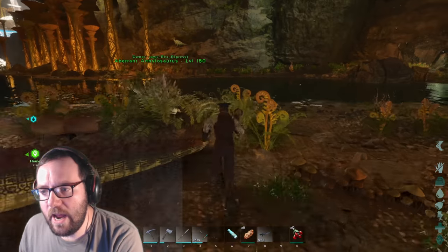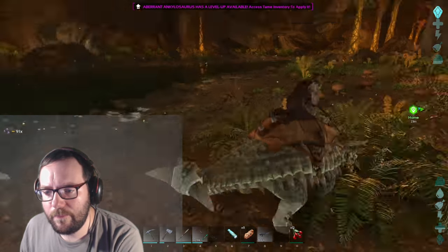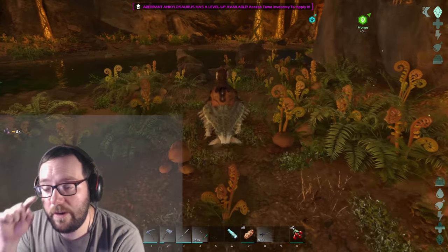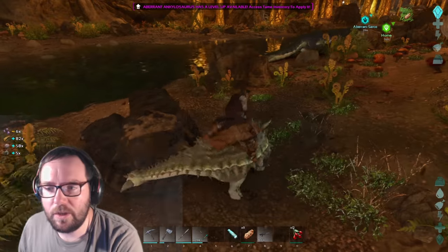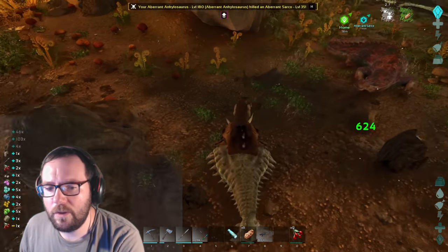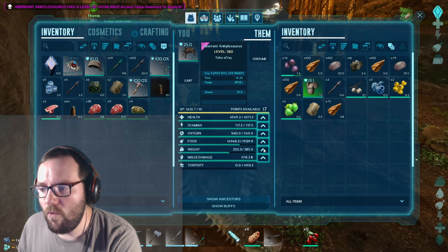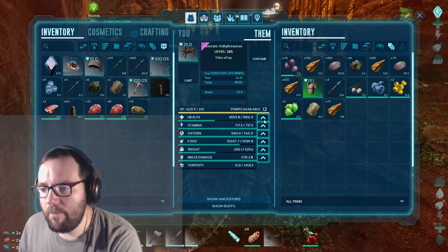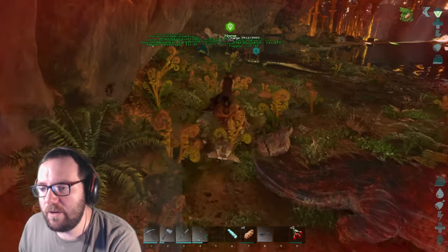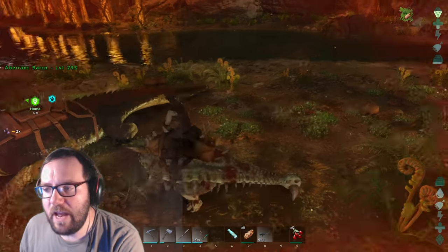And we're back, and we got a saddle for the Ankylo. Start eating. Now we can gather some metal like it's nobody's business. What level is this guy? 35. Hopefully we can gather some metal like it's nobody's business. We got some anyway — Sarco, you don't want the smoke. We only have 385 weight, so let's go ahead and bump his weight up. Maybe get his health up to 10,000 and then put the rest into weight — just get as much weight as possible so we can carry as much as possible. Because this is all the Ankylo's good for: gathering stuff and carrying a lot of things.